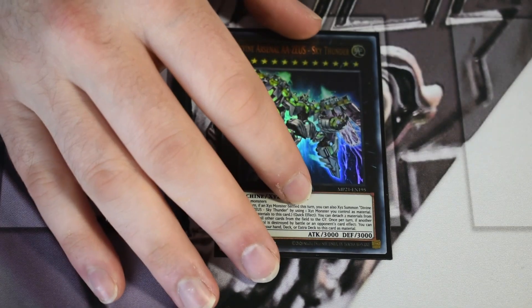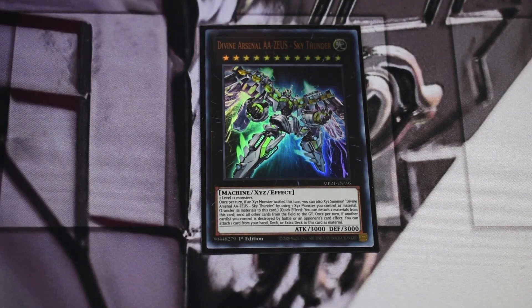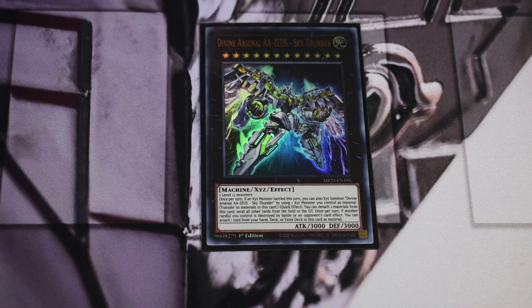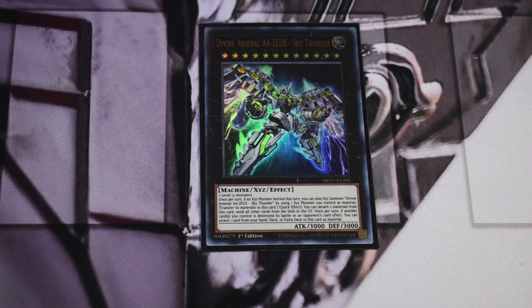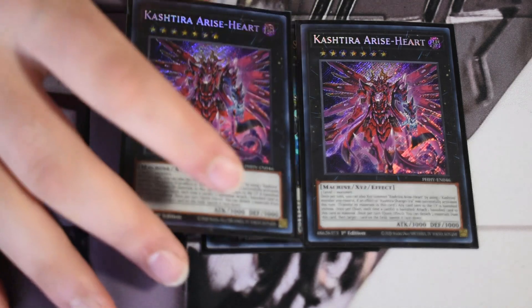That's the list — a clean 40 cards. Now I'll showcase the extra deck, starting with the Cashtira stuff. One Zeus — I cut this down to one. You don't really need more than one here. This is more for people who go through the Diabolosis line or the Unicorn thing to rip something. When we play cards like Thrust that get to Talents where you can take a Cashtira name and overlay into Arise Heart, Zeus is just not as needed when you have those other tools, but you can play two if you want.